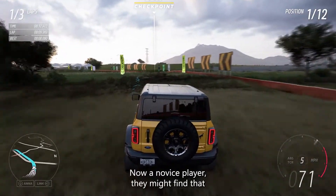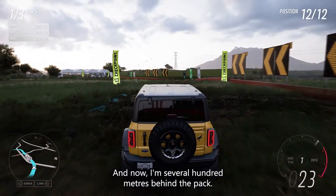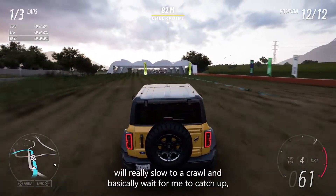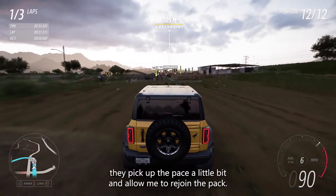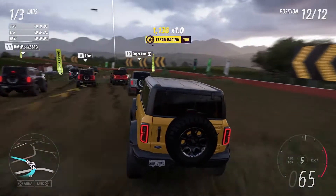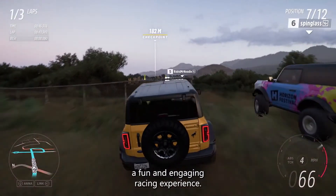Now, a novice player might find that they accidentally miss a checkpoint like this. And as a novice, they might not realize that they could hit rewind, and now I'm several hundred meters behind the pack. But with Tourist difficulty enabled, those drivers will really slow to a crawl and basically wait for me to catch up — they're probably only going a few miles an hour at the moment. And as I get closer to them, they pick up the pace a little bit and allow me to rejoin the pack. With Tourist difficulty, they do leave lots of room so that I can still pick my way through and still feel like I'm having a fun and engaging racing experience.